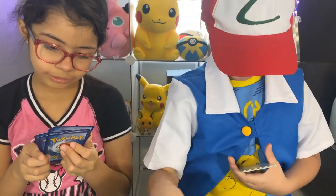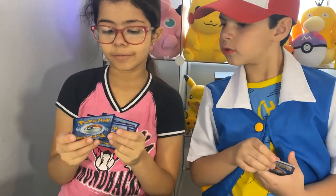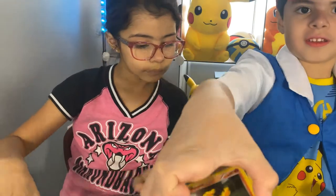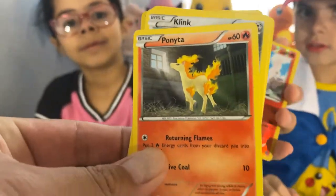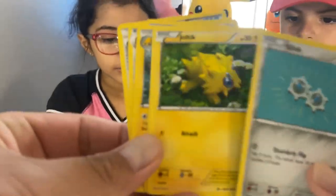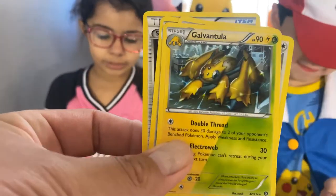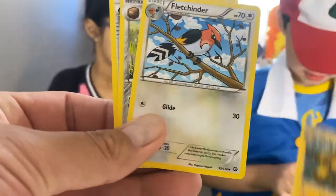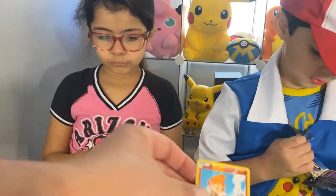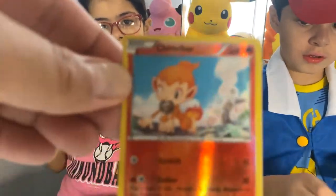Why is it called Slowbro? That's what Slowpoke turns into. Jovani got Panita, he got Klink. What card did you get — Jolteon? If you get a green card that means bad luck. This is half and half, we have this one already. He got a green card? No wonder.